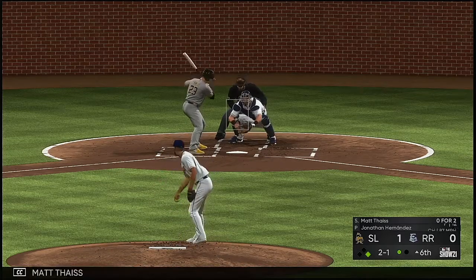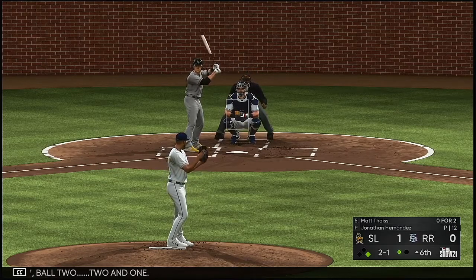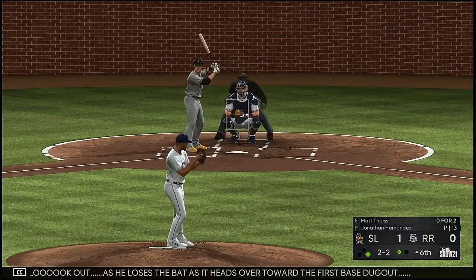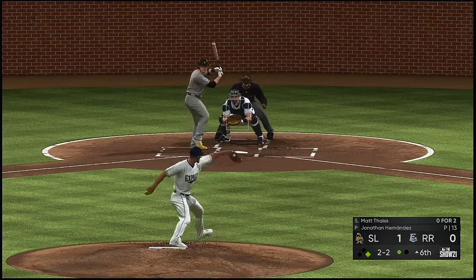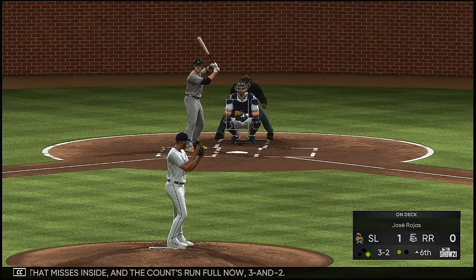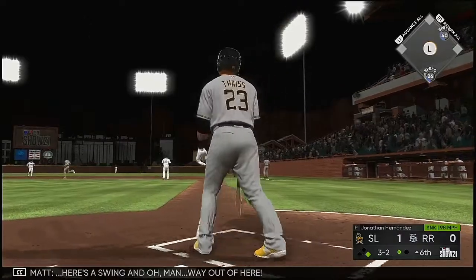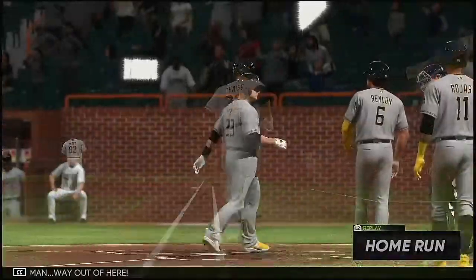Standing in now: Matt Stice. On two and one, swing and a miss. He loses the bat on that one — look out! On the 2-2, misses inside and the count runs full, three and two. Not a bad time to put the runner in motion — on a 3-2 count you send the runner, and if it's a bad pitch it's ball four. Swing — and oh man, way out of here. A two-run homer.